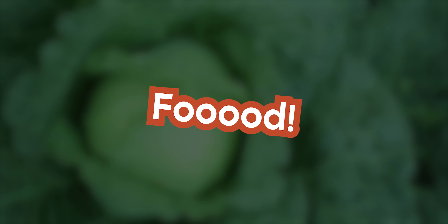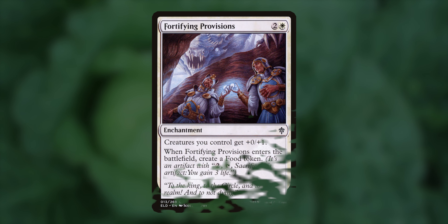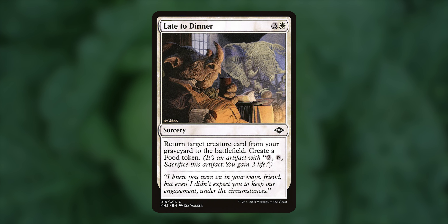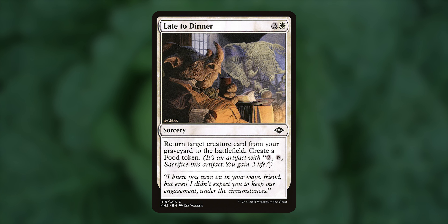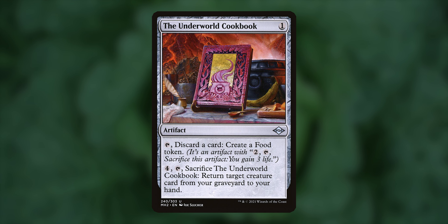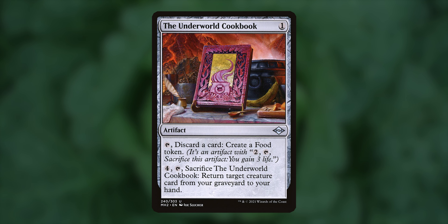Food. This deck is called Momo's Smorgasbord, so we definitely needed a food section. Fortifying Provisions gives a small toughness buff but enters to make food — good and tasty stuff. Late to Dinner: even though you're dead, you can't miss a dinner engagement. Grab something, probably Momo, from the graveyard directly to the battlefield, plus it makes a nice food token for later. The Underworld Cookbook can also bring something back from the graveyard to our hand, and it can make more food by discarding cards. If you have any sort of food deck, this is an automatic add-in.